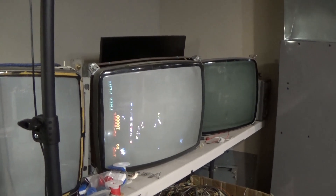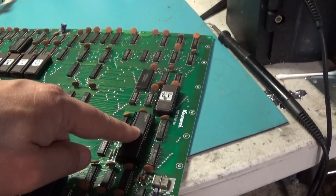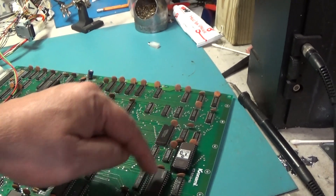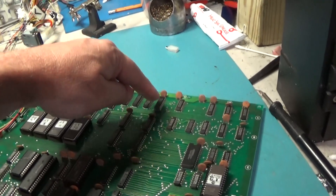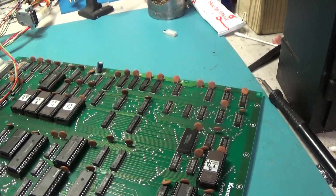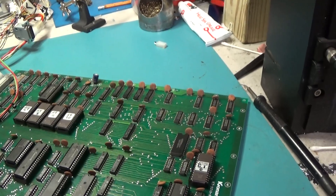There we go — we have a sprite failure. Sprites are generated by the Konami One CPU and its RAM. The sprite RAM — I think this is the Konami One's working program RAM right here. And then the sprite RAM itself are these four 2114s right here.